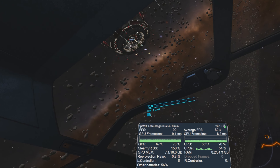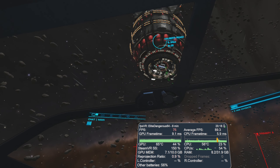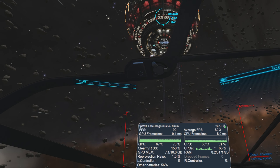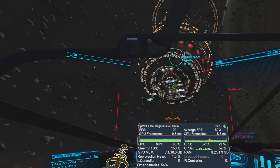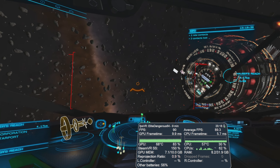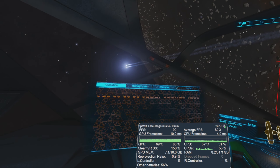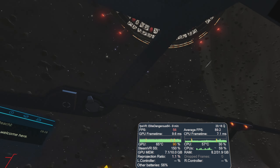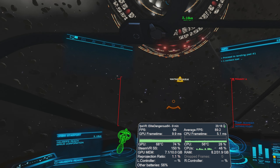With an RTX 3080 we can probably get stations running okay — they're always going to be a problem, they're just a demanding area of the game. As you can see, I'm just outside Houses Reach in Ribigo. I'm doing some passenger missions at the moment, just trying to make a little bit of money. Ribigo Mines is sort of a notoriously good little passenger run to make money in this game. So let's request docking and go inside — I'll use the auto dock.